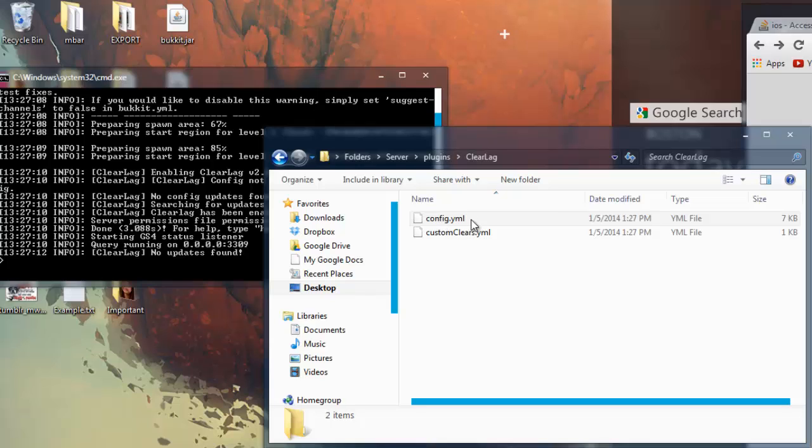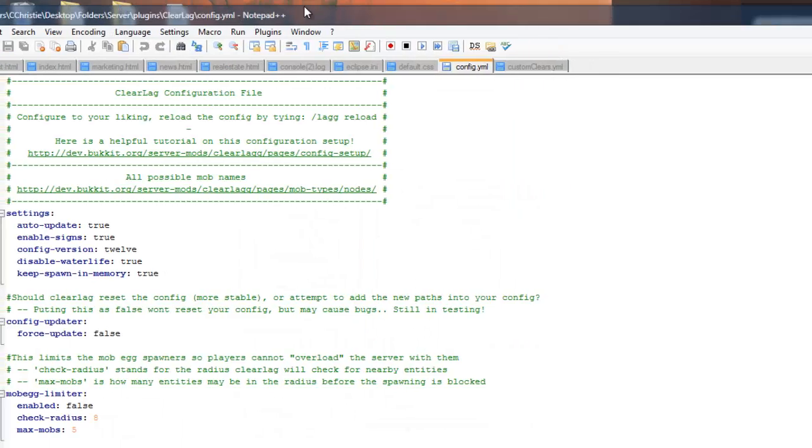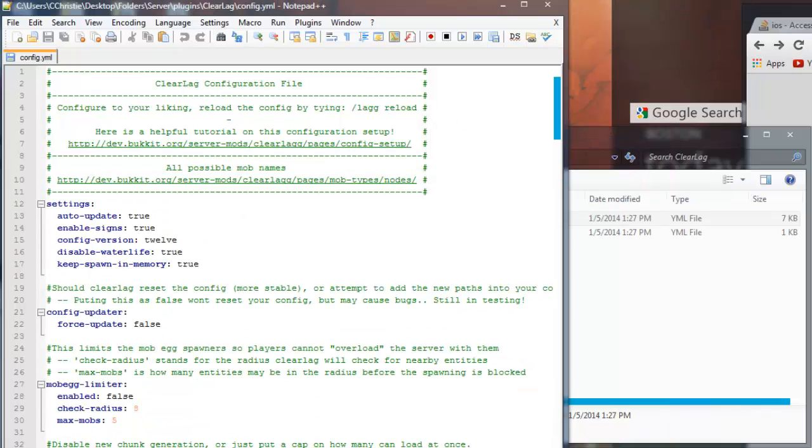Once you've done that, you'll go into the plugin folder, go into the Clearlag folder, and you'll find config.yml. Right-click that, edit with Notepad++ or your desired editor, and let's take a look at what's going on here.